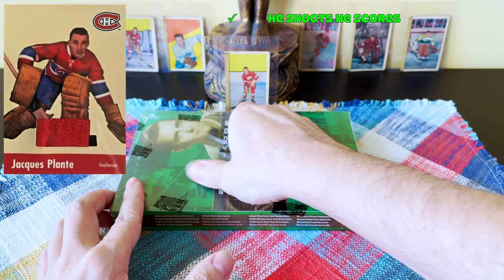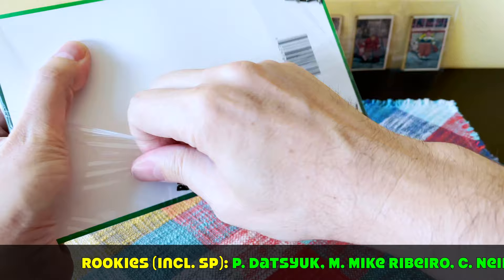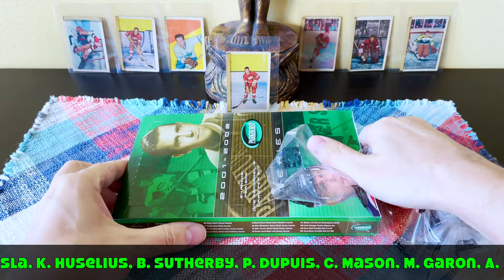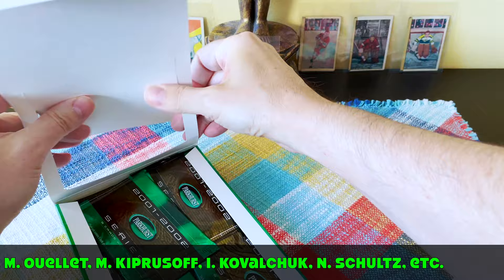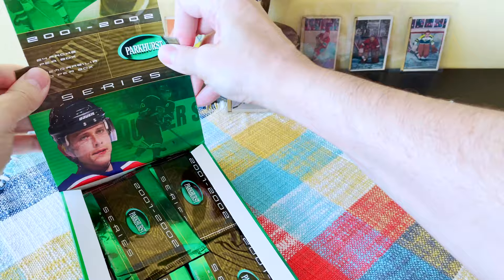The rookie class includes Datsyuk, Rivero, Chris Neal, Raycroft, Blackburn, Clemmensen, and Kovalchuk, who is someone people would be gearing for. There's also Skalov, Kiprusoff, Kovalchuk — I think there are both Kiprusoffs, as Kiprusoff had a brother unless I'm mistaken. Let's pop this puppy into formation. Autos are not guaranteed; only one mem per box.